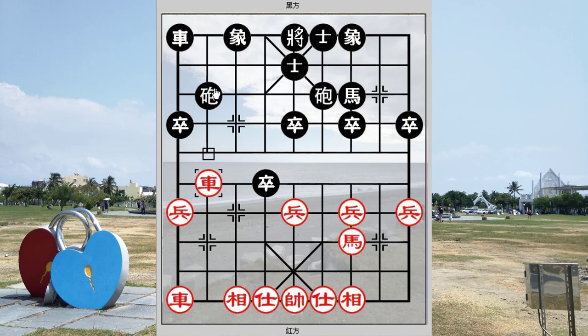Red should not capture the black cannon with r8+2 at this point, or black could play h2+4 to threaten to go for the elbow horse chain mate. Black would be the aggressor instead — black would be trading his chariot for two of red's pieces. It would still be a different situation material-wise, but black would have the positional advantage and also the extra pawn across the river, so black would be deemed as having the advantage. The correct move would be r8 minus 1 to capture the horse, and this would result in a rather even situation.